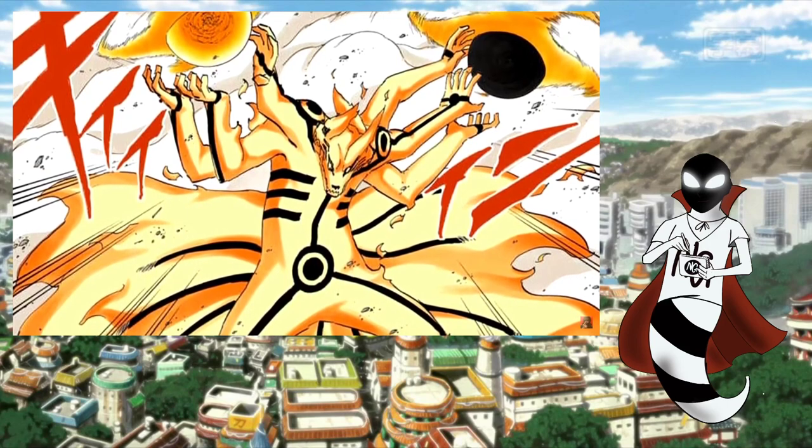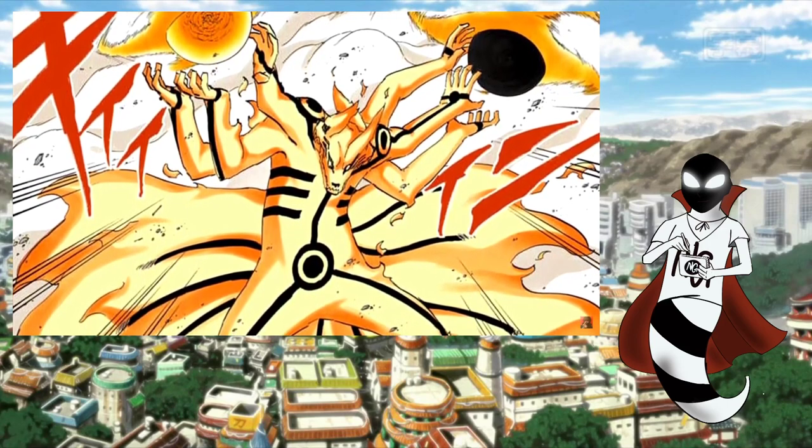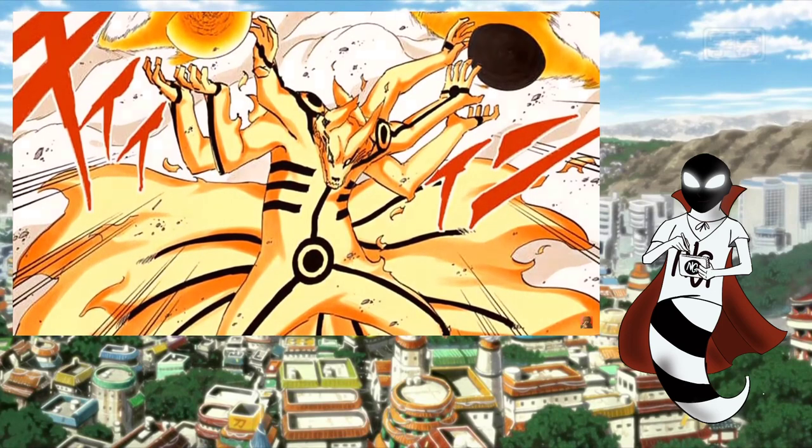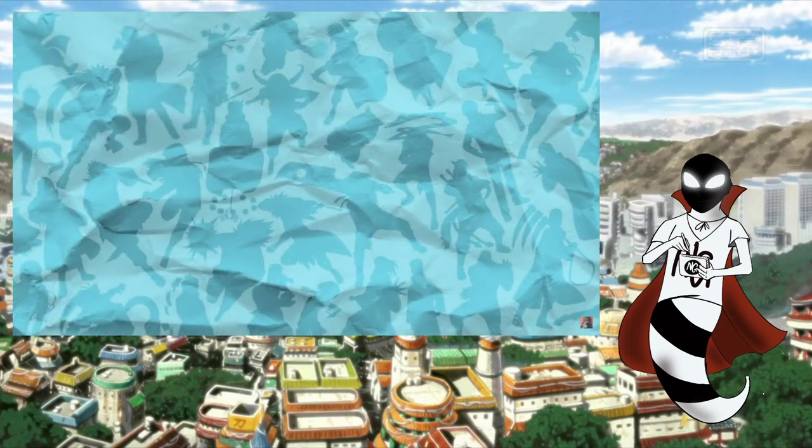I think that about covers everything there is to say about this. Six Paths Sage Mode on its own isn't actually all that complicated, but a lot of the stuff tied to it — like the Six Paths Ten-Tails Coffin Seal, Naruto being able to draw from all nine Biju at once, and Kyuubi Chakra Mode itself — they're all quite a bit more complicated, and it makes explaining the concept of Six Paths Sage Mode a lot more difficult than it otherwise would be. Hopefully you leave this video a little more informed than you were before. Thank you for watching all the way to the end — it means a whole bunch to me, and I hope to see you next time. Sohokage out.